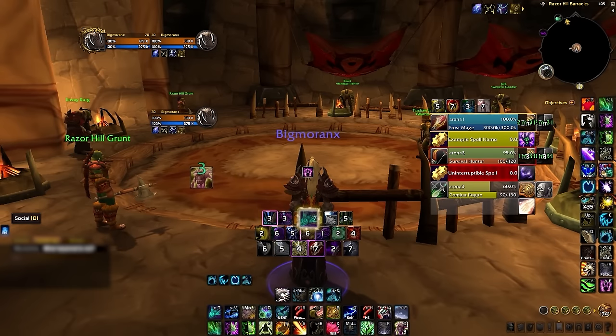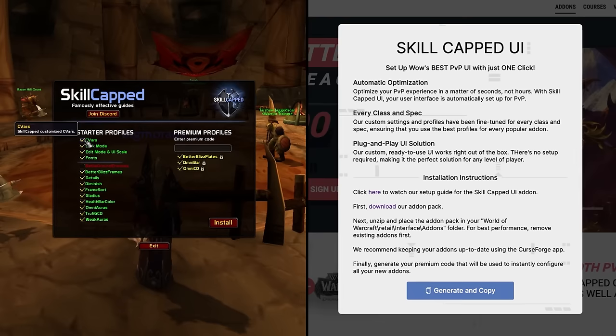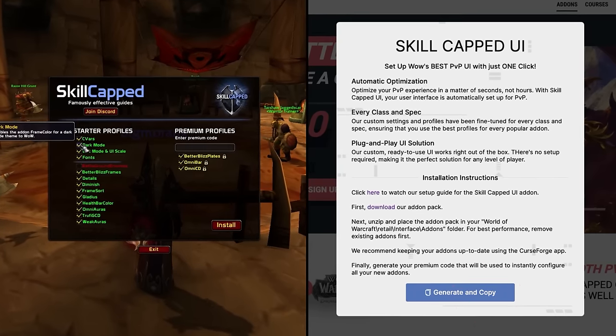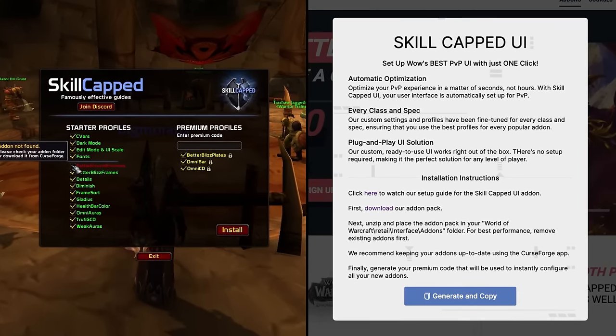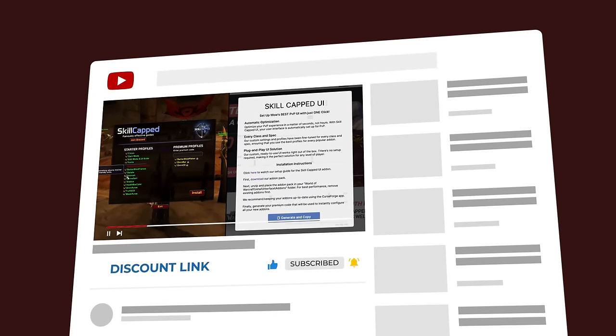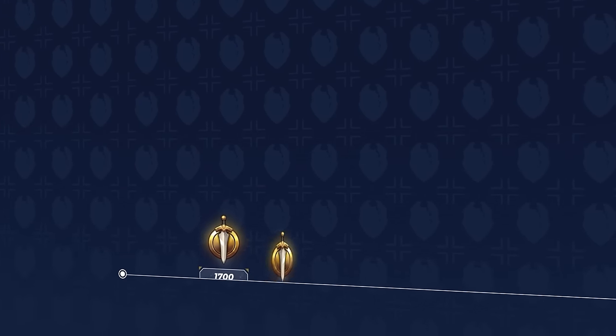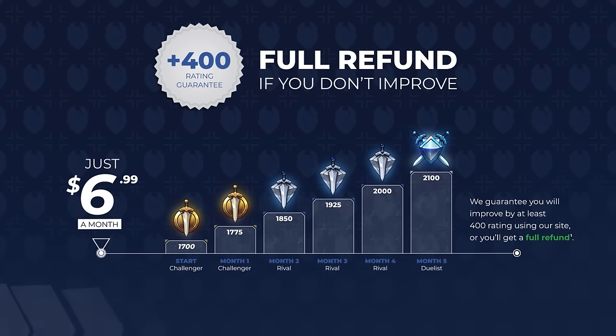Then once you reload, you will automatically have everything configured for you, saving you hours of your time. If you want to skip all the guesswork and instantly get a UI that is fully optimized for PvP, all with the click of a button, be sure to use the special discount link in the description and sign up today. This is why there's never been a better time to be a skill-capped member — because with everything we offer, we guarantee you will climb rating.